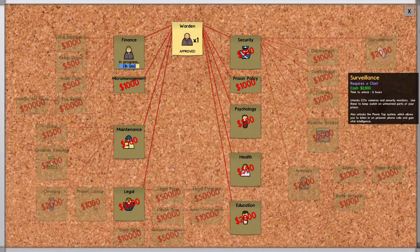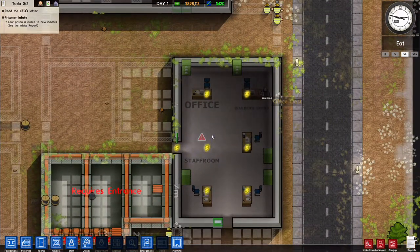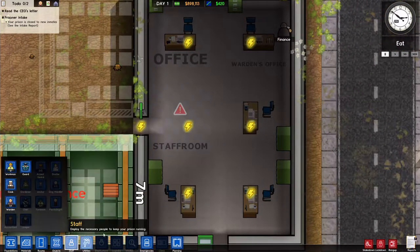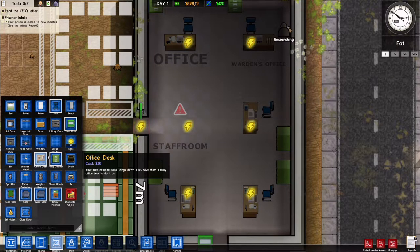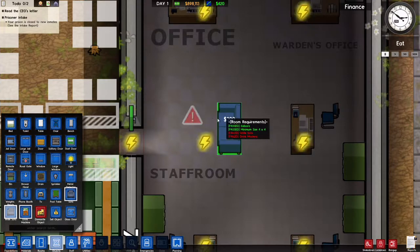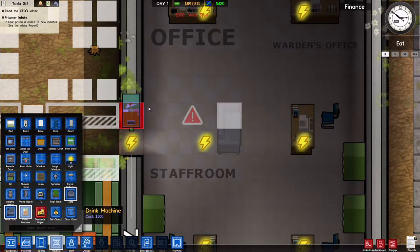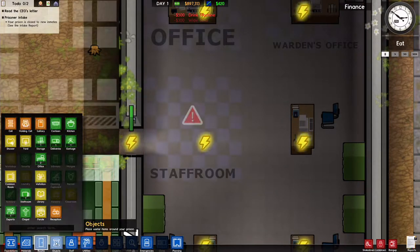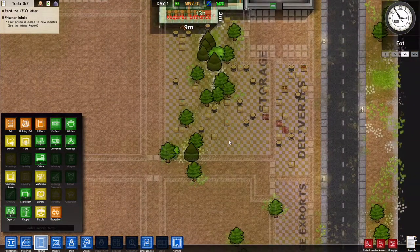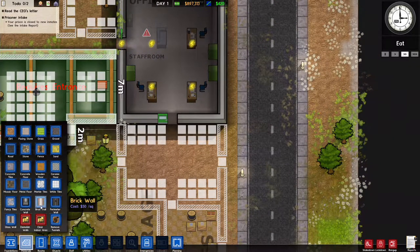Good, I haven't missed finance. We've got that office ready to go and these offices ready to go. We might as well also set up the staff room — the staff room requires a wide sofa, which I'll put right there. I'm also going to put in some fence along here.